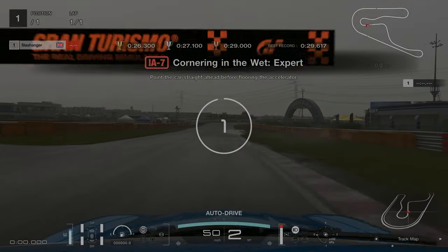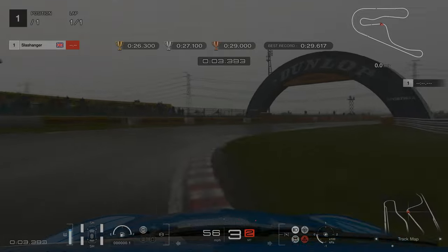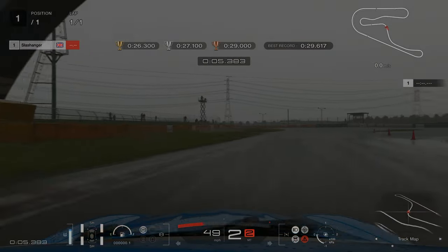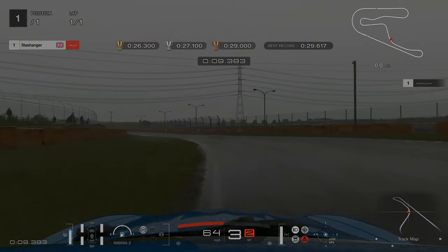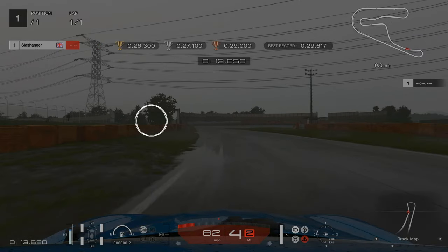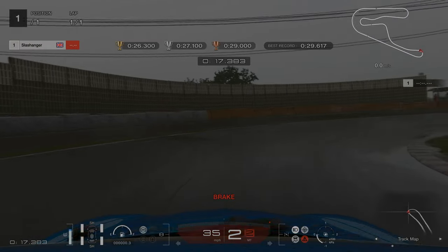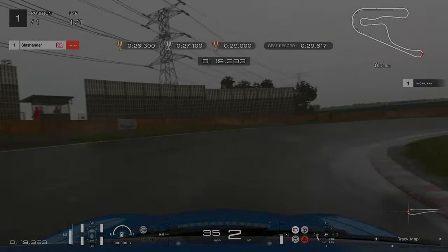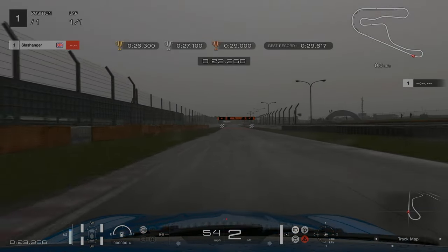For license challenge number 7, when we get to our first braking point we're just going to let off slightly. You can dab on the brakes if you need to. Aim to go over as much of the kerb as you can. Our braking point is going to be just after this puddle and just before the 50 metre mark. Braking down into second. On the exit we're going to be gentle on the accelerator, going from about 50 to 75% — you don't want to use 100% throttle until your car is straight.